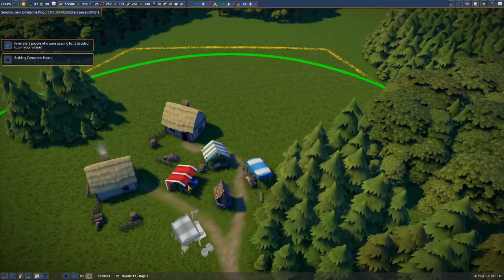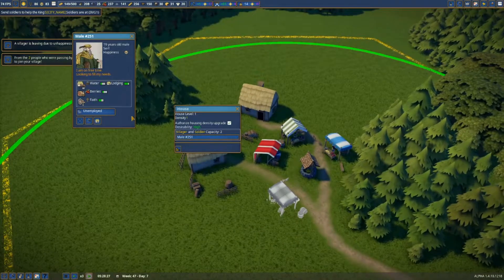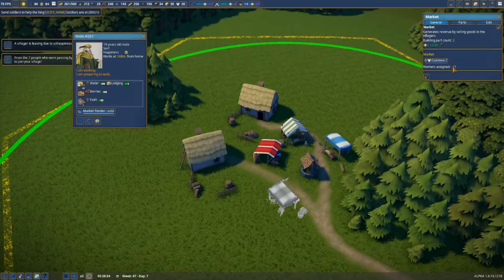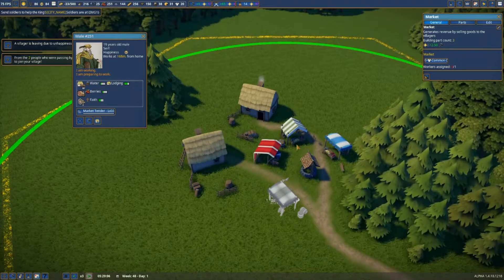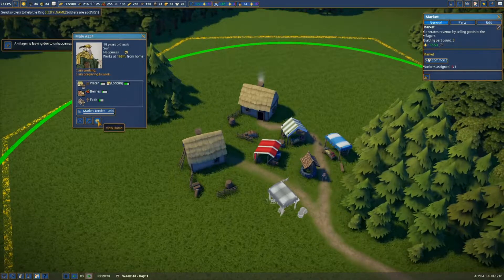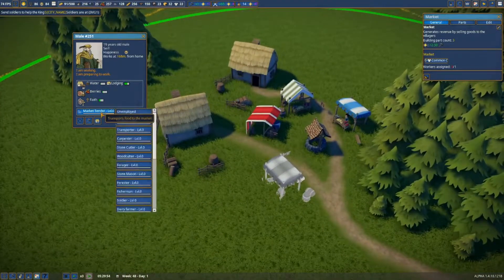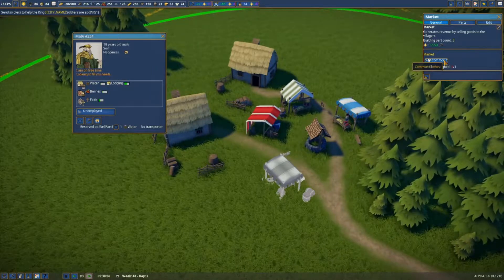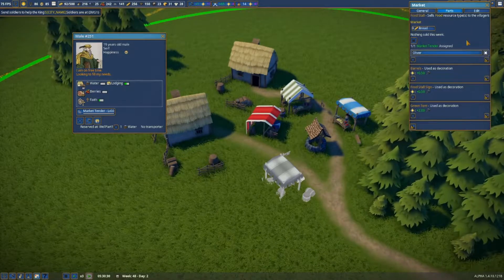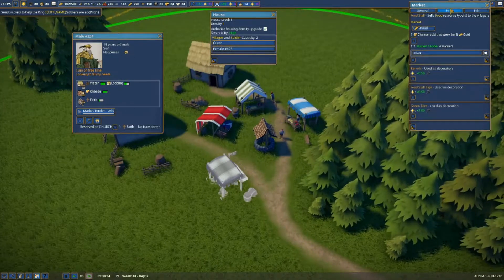This market can also sell clothes. You are unemployed, you're also going to be a market tender. Male 251, hopefully you're working right here. Where are you working, male 251? You work at 160 - no, I don't want you to work there. I want you to work down here. Unemployed - work here! There you are, perfect. Oliver is working there, does Oliver live here? Female 695, perfect - that makes sense.